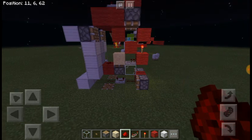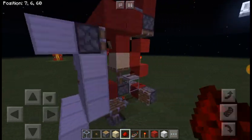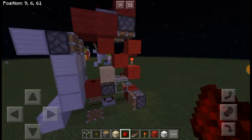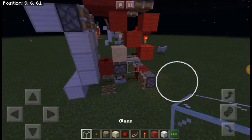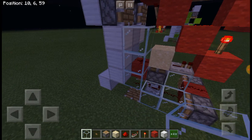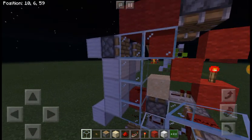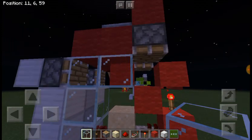Now you have done pretty much all the redstone and it should work. Now what we can do is fill in this — like the ones going across horizontally — get a block back next to the one going vertically.